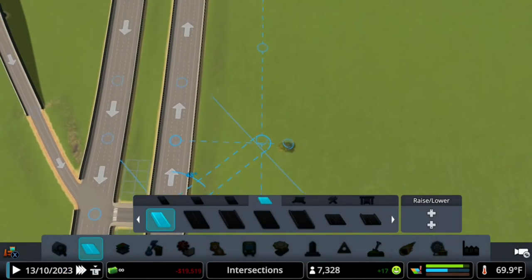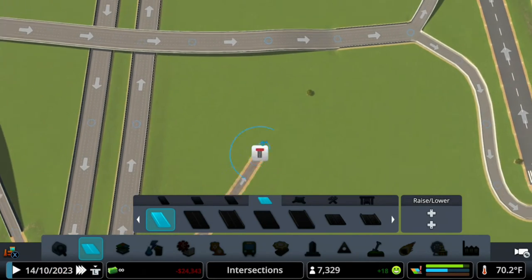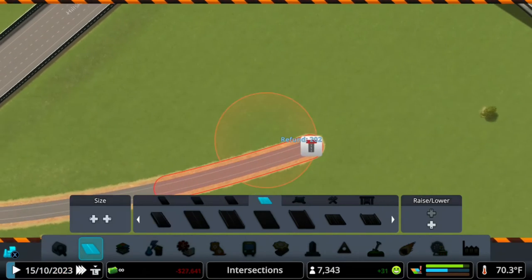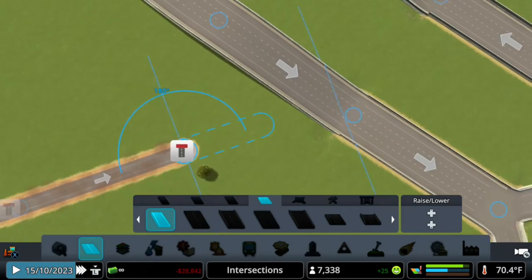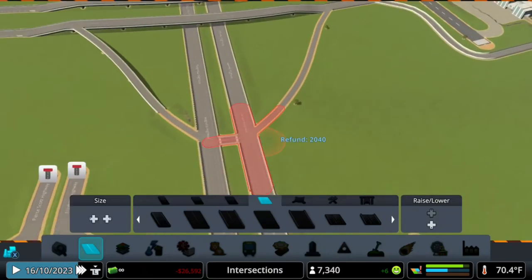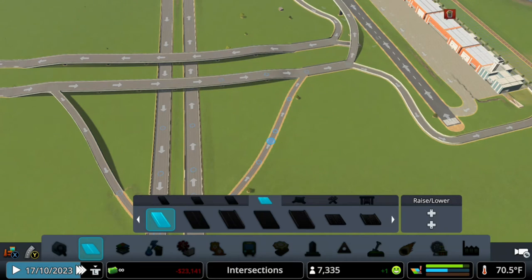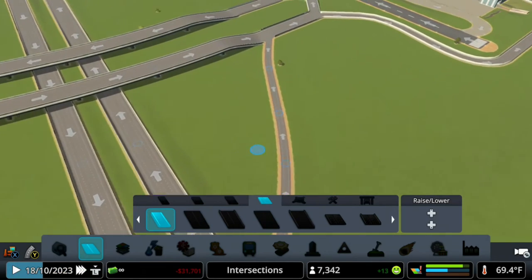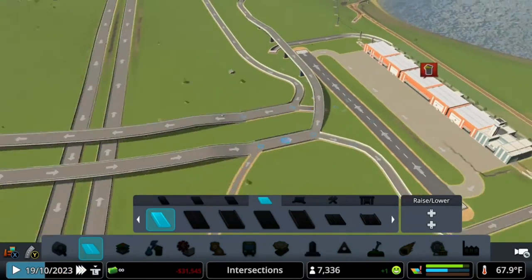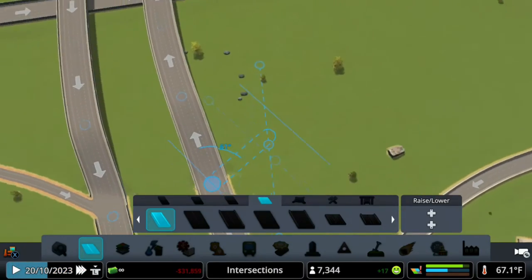Now we can actually do the other bit. This can also be an issue - it could actually cause traffic issues here, because it is going to be a little bit too close. Keep that in mind - maybe you'll want to change that up in the future, but for now it will work. But potentially just go ahead and take this road and connect directly to here and another one to there. It works, so that's basically up to you.